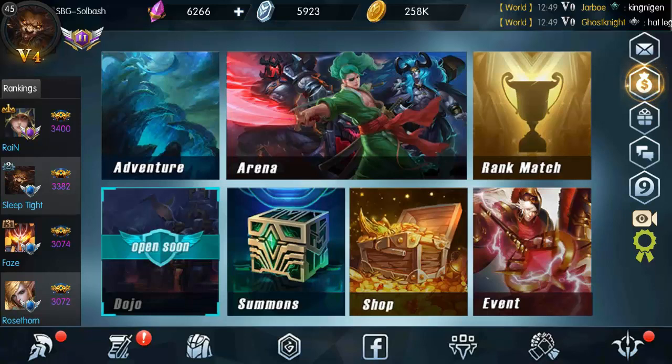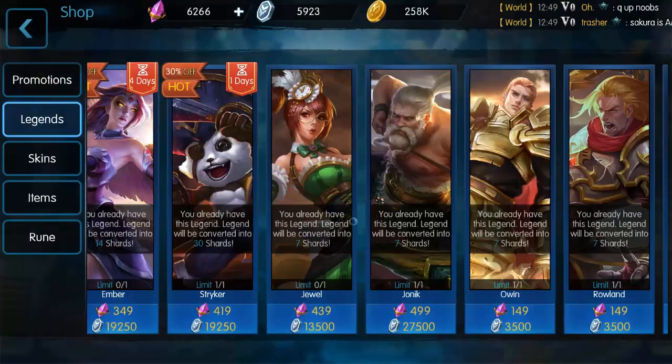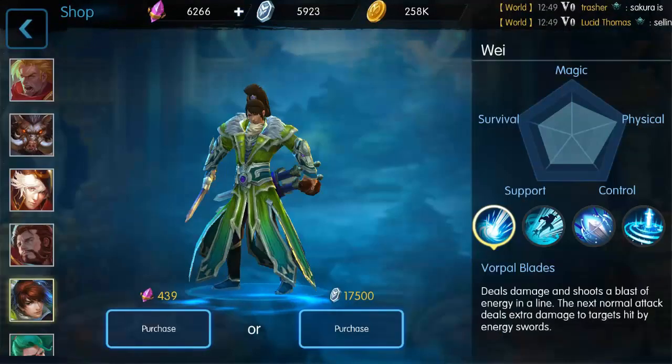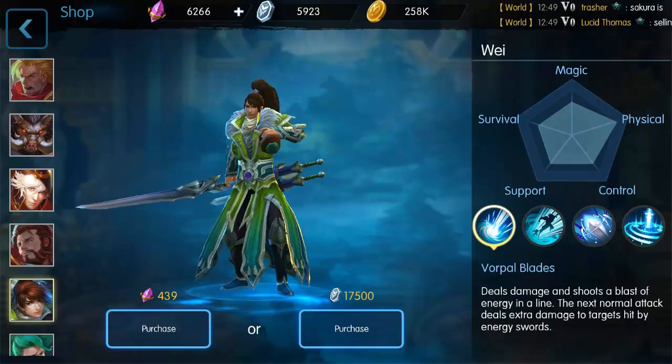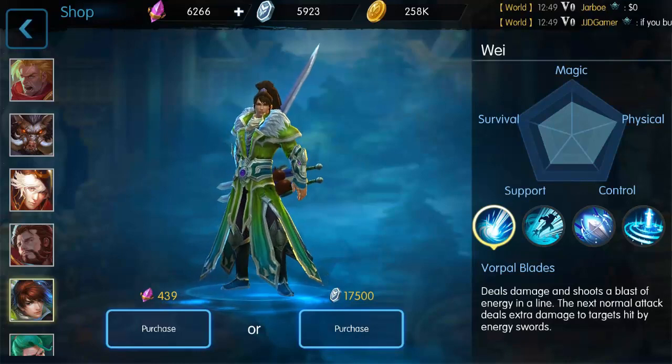What is up guys, it's Sol Bash, welcome back to Mobile Legends. Today we are going to buy another legend. Today's legend is Way. Way is pretty good as far as physical attack, he's got a good out, and his ultimate traps people in. He's gonna be really hard to kill.